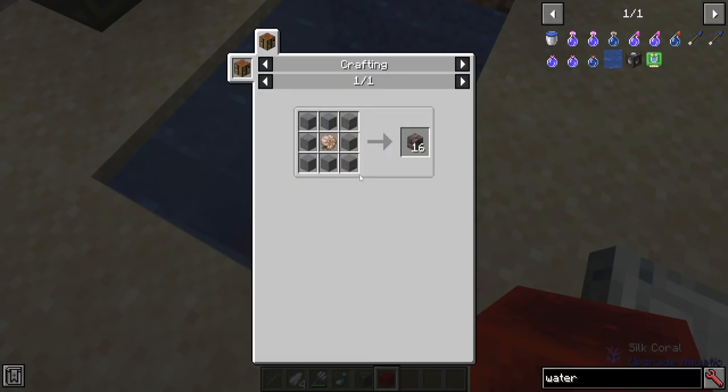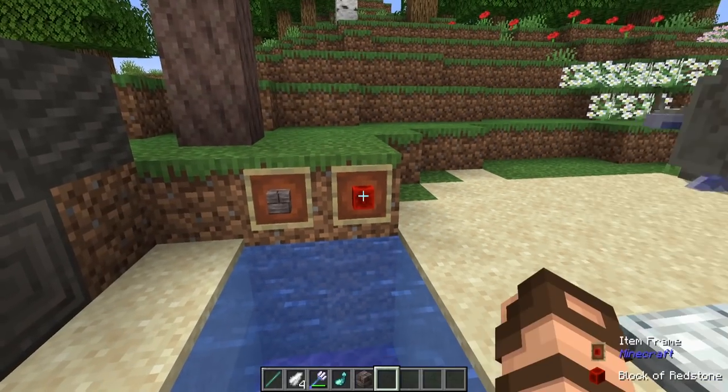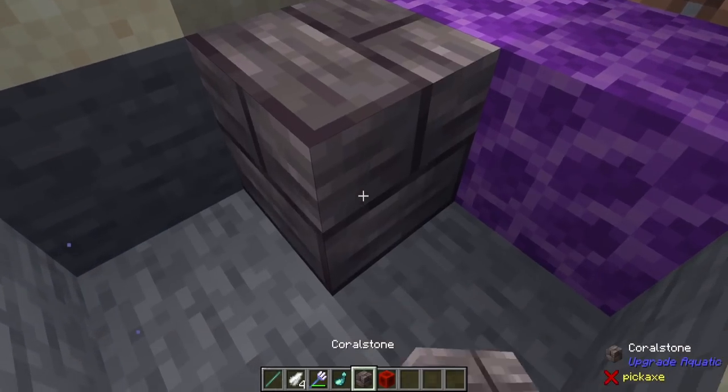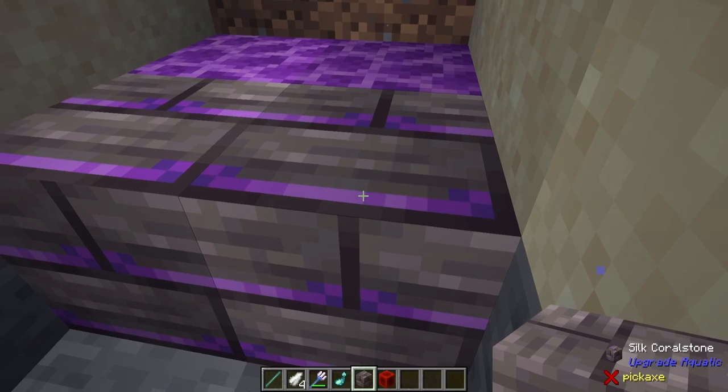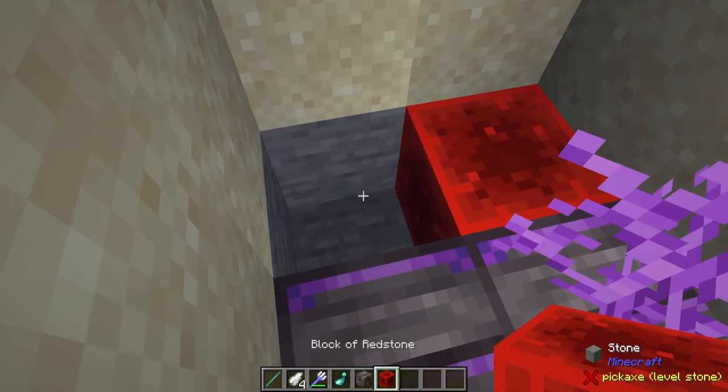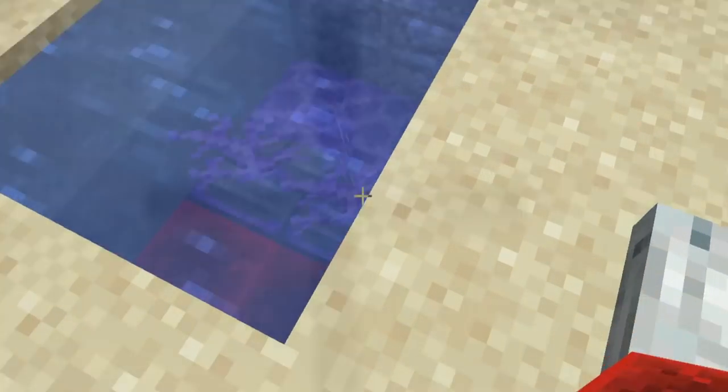Let's talk about coral stone. You can make it from stone and a nautilus shell. By adding a little bit extra, you can also color it, but it does take a little effort. Place down coral stone next to any live coral and it'll take on the color properties of that coral. Add redstone on the opposite side and you can start growing the plants.